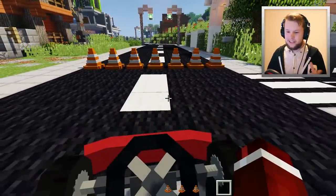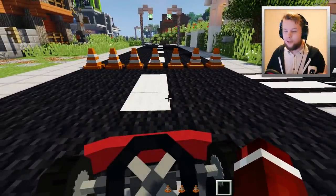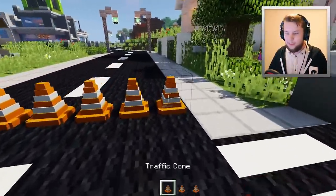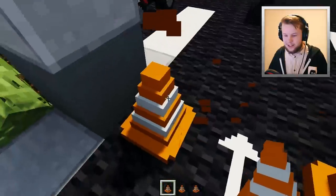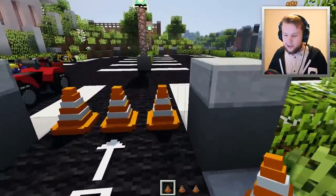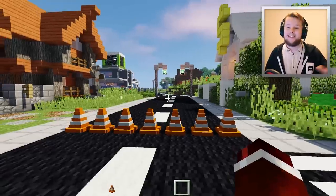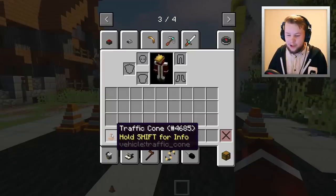These cones are very useful if you want to create an obstacle on a road, or if you want to block a road off and stop vehicles getting into a certain area. For instance, at the car park here, you could actually block vehicles from getting inside — maybe it's under maintenance or something like that. And this cone goes one step further.